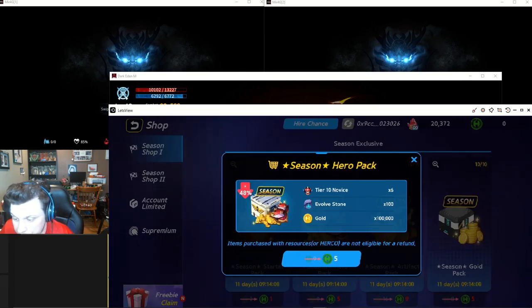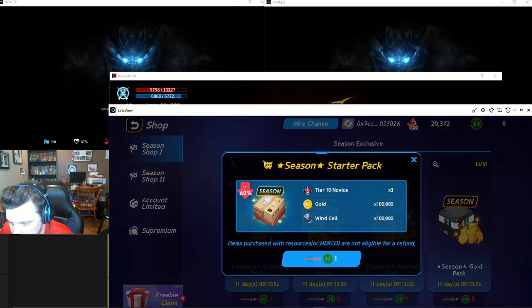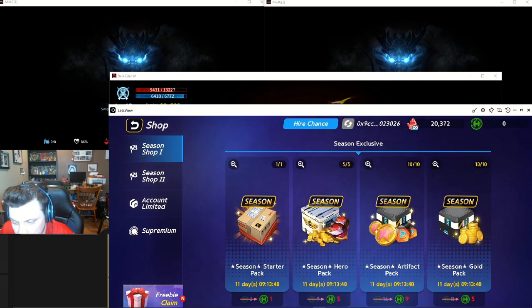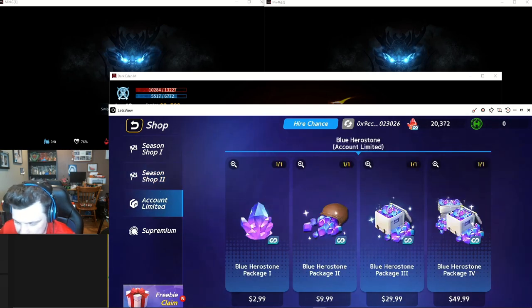There's an event going on: if you spend any herco — I think until June 1st — you get a 20% rebate. I don't think it's going to be awarded until June 1st. So if you spend at least 10 herco you would get 2 back; if you spent 100 herco you would get 20 back. The easiest way to get artifact stones is by purchasing a pack — you earn 22,000 of those stones. The big package: 50 costs 410 stones.